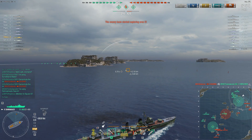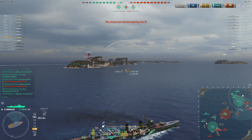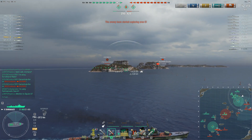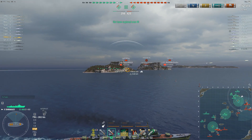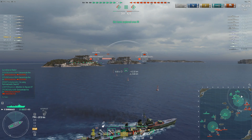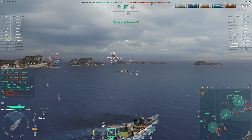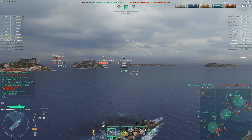The enemy destroyer is trying to take the C cap. Also, the friendly forces at A have been a bit decimated — it looks like A is going to fall. But maybe Valkyrie here can actually detect the enemy... I'm probably butchering that ship name anyway. The Pizarro is low, and Hindenburg is still low. If the friendlies could take care of the Hindenburg that would be great.